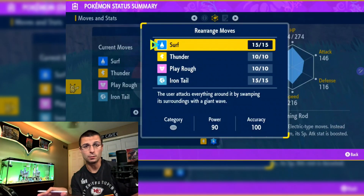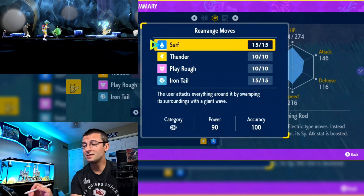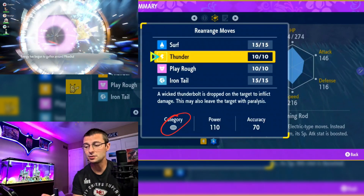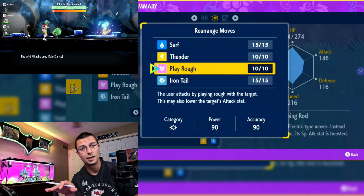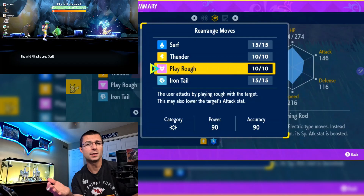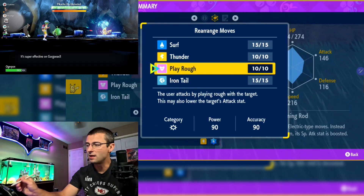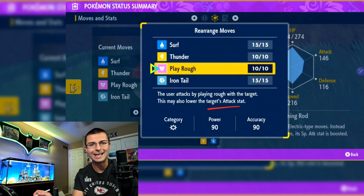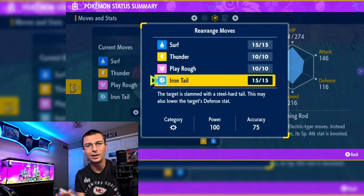Pikachu does not boost his own stats, which is nice. Because he has both special and physical attack moves, we can't just boost one defensive stat — we've got to find a middle ground. These moves can be annoying: Thunder can paralyze you, Play Rough drops your Attack stat, and Iron Tail drops your Defense stat.